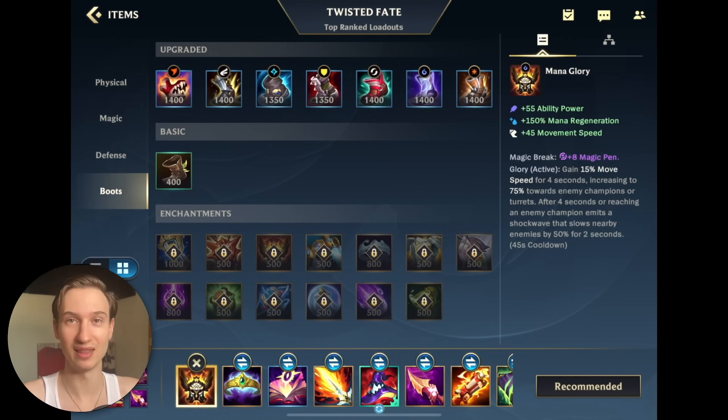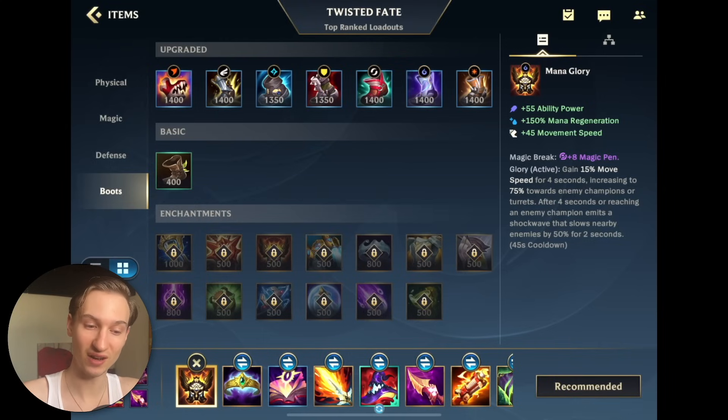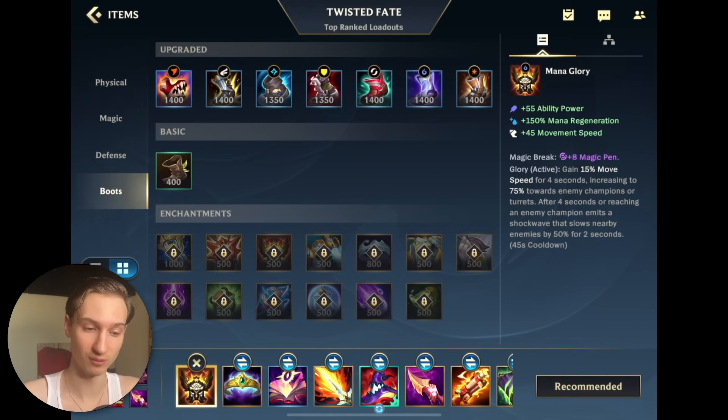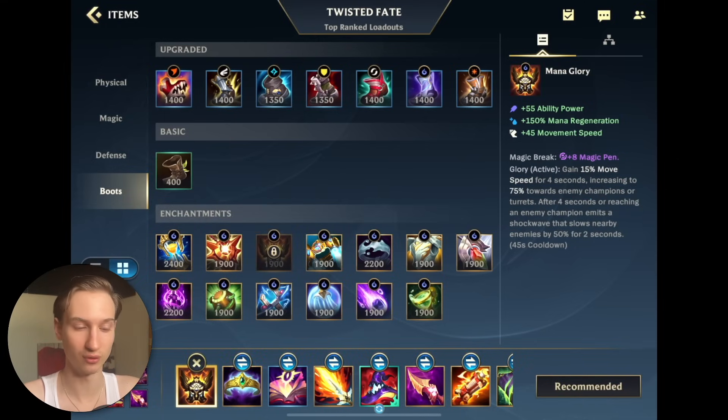For your enchant — and this is new — I've been playing with Glory. Obviously if you need the stasis, go ahead and get stasis. But I have been going Glory instead of Proto-Belt and finding a lot of success with it. 75% movement speed towards an enemy is absolutely insane, and you can also use Glory to run away — 15% movement speed for 4 seconds is no joke. It's an amazing enchant that only costs 500. It also has 15 seconds less cooldown than Proto-Belt.